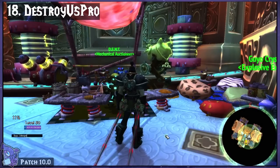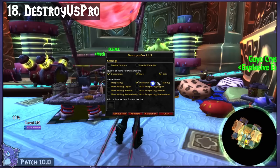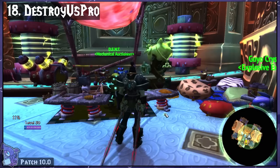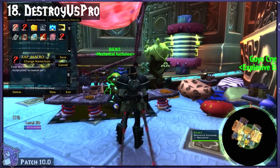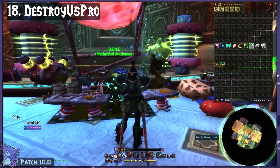Destroyus Pro is for easy mass disenchanting, milling, and prospecting that creates a macro based on what you want, and then just breaks down whatever's in your bag on one button. I really like it for disenchanting the crap ton of cheap gear I get from leveling.